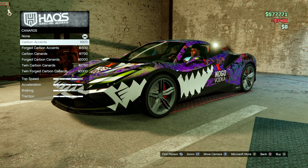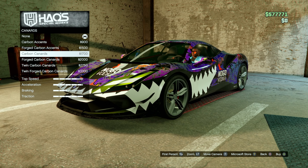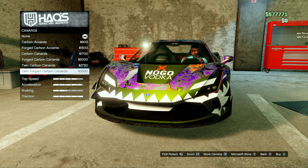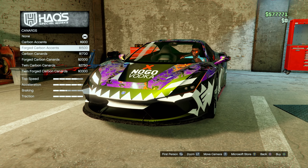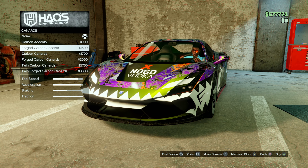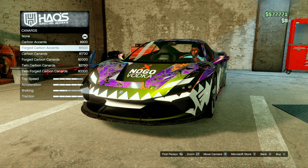We have carbon accents — these are like canards — forged carbon accents. I know those carbon accents, these are the carbon canards, and then we have dual options. We're gonna go with the forged carbon. I kind of like it — I don't want it to be overly aggressive and super out there. I still want it to look even meaner than it already does, which is one thing I love about the F8 in real life. It's such a beautiful car.